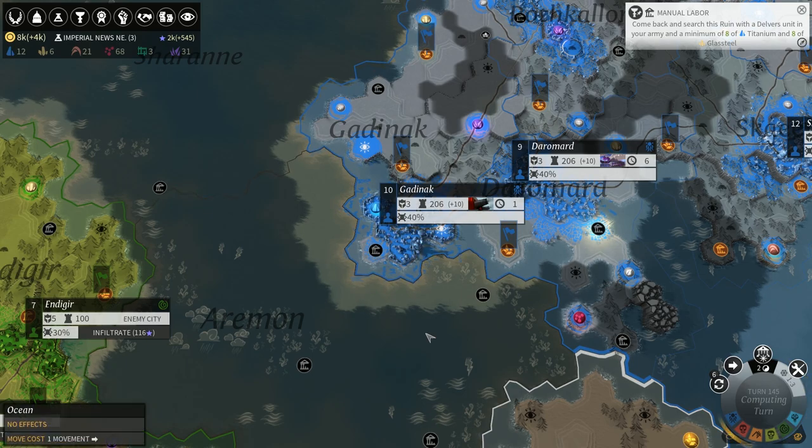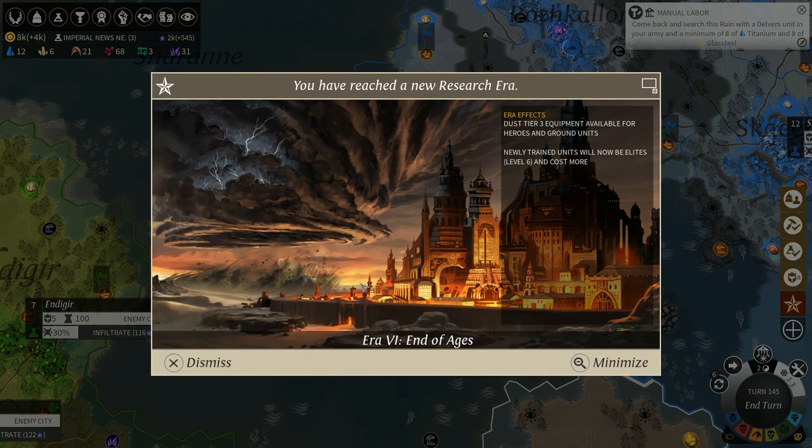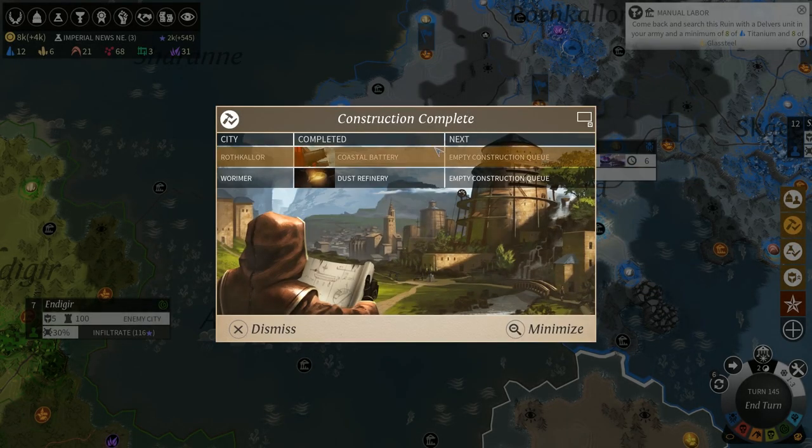We'll end the turn — I think the writing's on the wall. We're now at the end of ages: dust tier 3 equipment available for heroes, and newly trained units now pop up at level 6 as well as heroes.